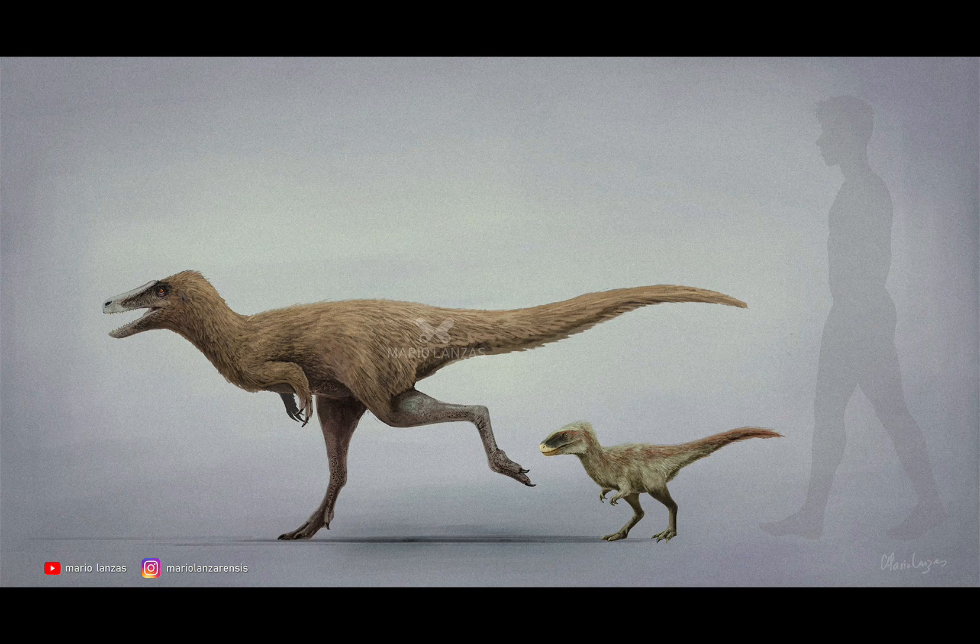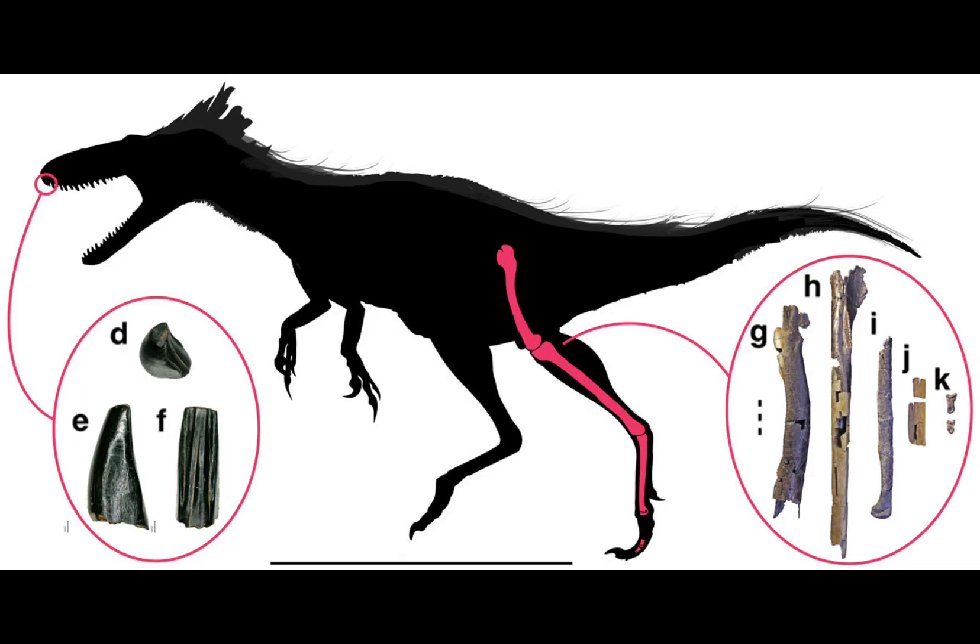One inaccuracy I'm going to talk about is the size. Surprisingly, the Moros Intrepidus is one of the few dinosaurs to actually be undersized in the Jurassic Park franchise, next to Dilophosaurus. In the film, the Moros is portrayed to be a small dog-sized theropod, but in reality the real-life Moros Intrepidus was a lot larger — probably as large as a deer. We only have a few fragmentary remains, but they're enough to show how big this thing was.